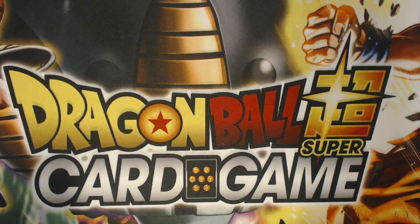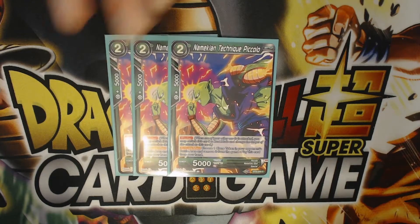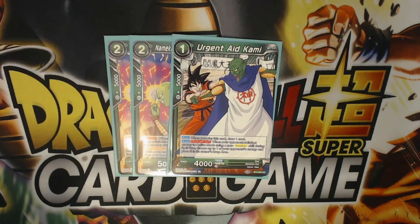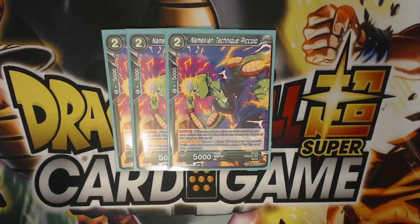For the green part of the deck, we run three of the Namekian Technique Piccolo. At first I was running Urgent Aid Kami — I would put that in the side deck if I took this to a tournament because it's still really good: play it for one, draw one, and if your opponent untaps an energy on their turn, you can rip one of their energy from them. But it never really came up in my matchups. This Piccolo card is great because it comes out for free, helps me pop a token, it's a 5k blocker, and it gives me some green in the deck.